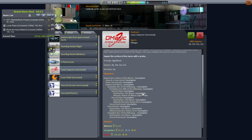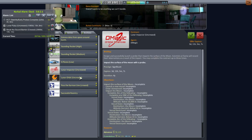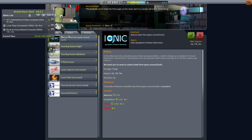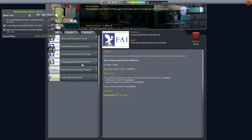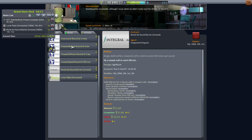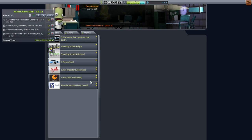Lunar Impactor might be a little bit ambitious — flyby is tricky enough, and slamming into the moon takes a bit more fine control. Breaking the sound barrier seems like the thing, though we have to do it sustained for one minute, which we can't do. Successful re-entry is interesting — let me think about this and build something. Successful re-entry seems like the thing we need to do, so hopefully we have heat shields.